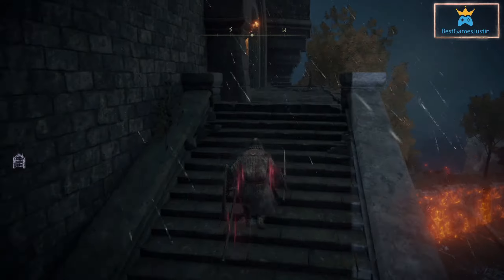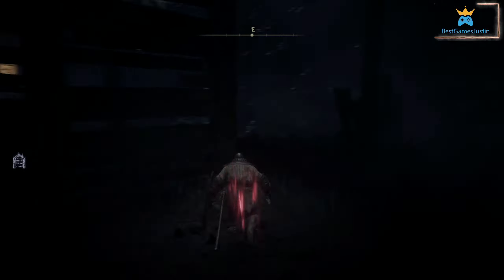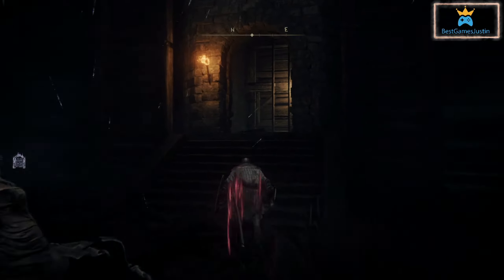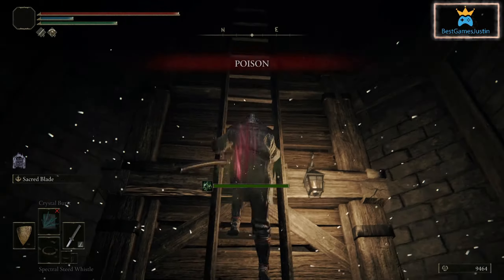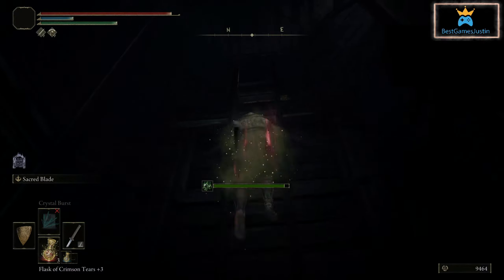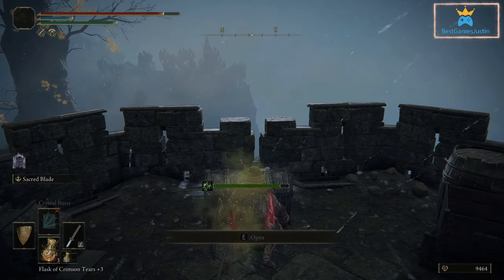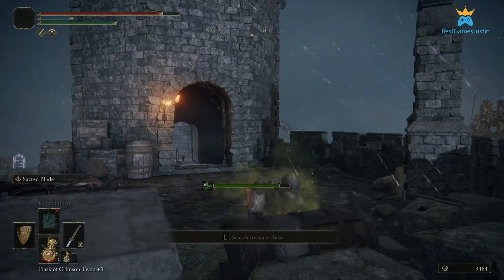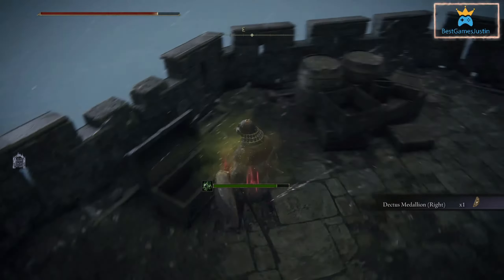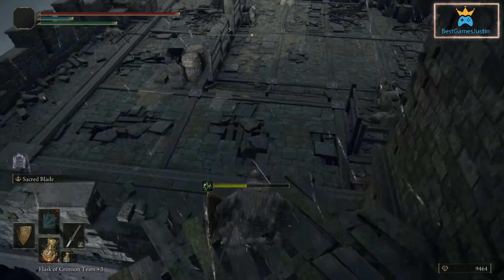Inside the castle I went straight to the stairs, avoided the fight, and in the chest there was the second part of the medallion. To go back down I took the way out that you can see on the screen right now.